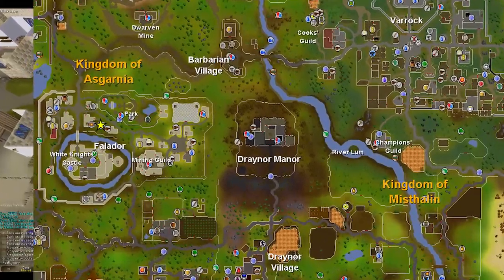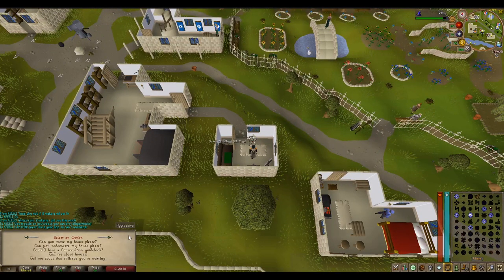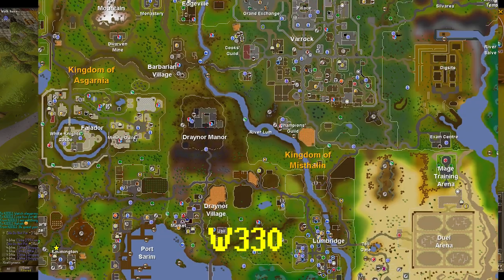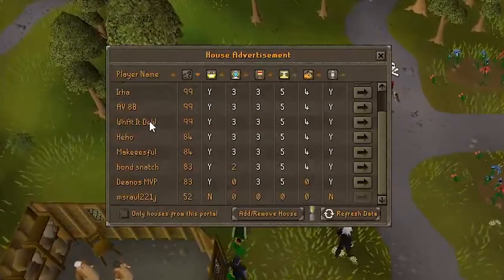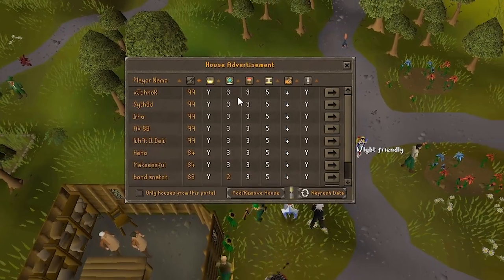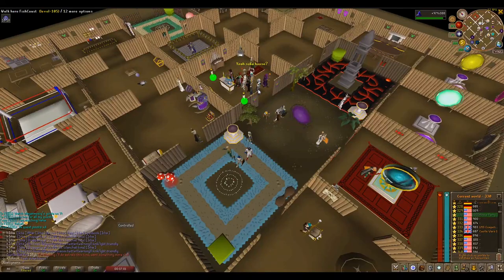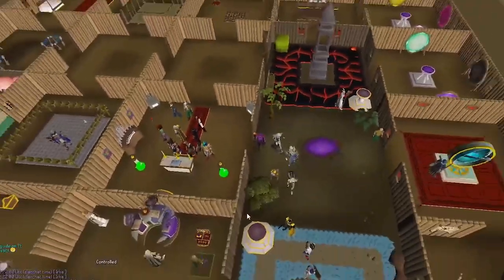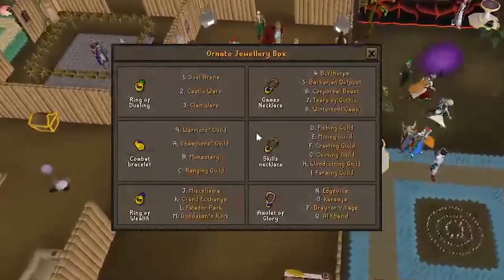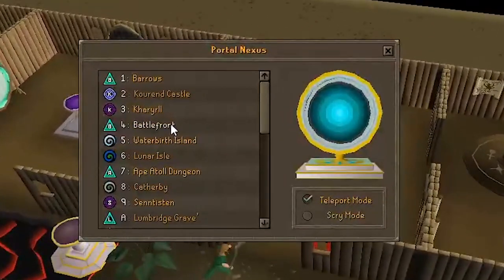The first thing you want to do is get yourself a house. It only costs 1k and you need to go to Falador and buy a house from this guy right here. Once you've got a house you can use a house teleport. I'd suggest going to world 330 and using someone else's house who's got 99 construction. Use the advertisement, look for someone's house and enter it. The four main things you want to use are: the rejuvenation pool which brings all your stats back to full, the gilded altar for fast prayer training, a jewellery box for teleports, and a teleport nexus for all the other teleports around the game.